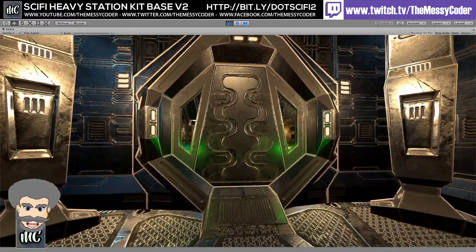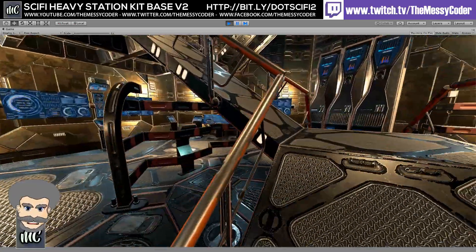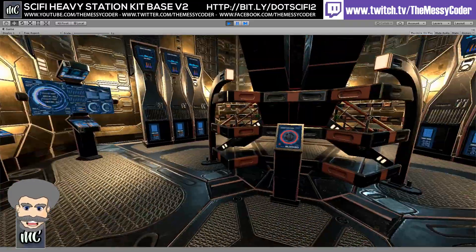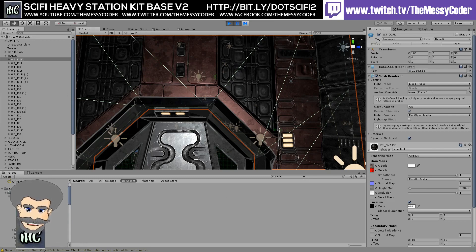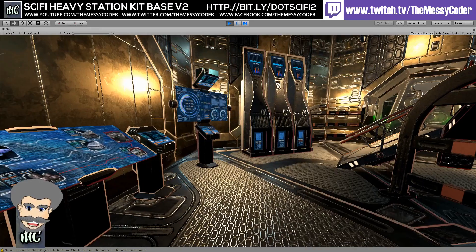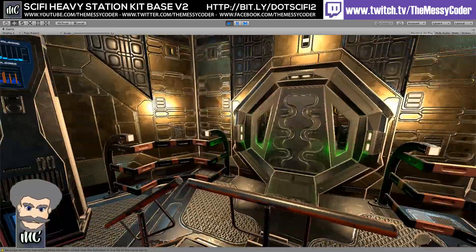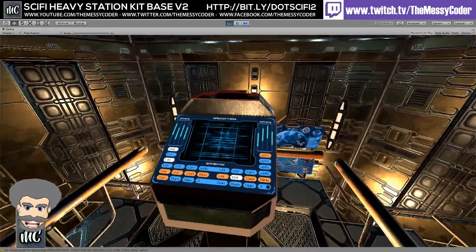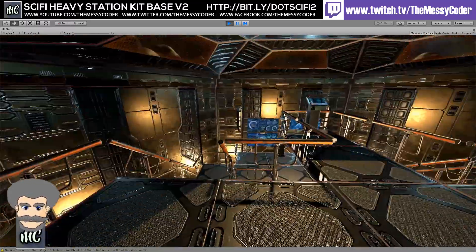We're going to be playing about with the second part of this review, looking at the Colony Pack — to see what wonderful props and models we get that can really help this sci-fi base come to life. It's a bit bland if you're just walking around with no chairs to sit on. There's also a ventilation system you can climb around inside your spaceship, like we played about with in that alien game on Twitch at www.twitch.tv/TheMessyCoder — where we played an alien game and got a bit scared. So scared, in fact, that we didn't even complete it — should start that one again, maybe not on hardcore mode.